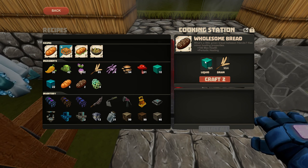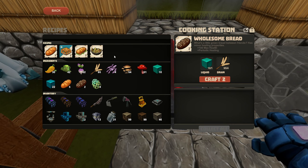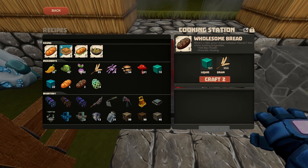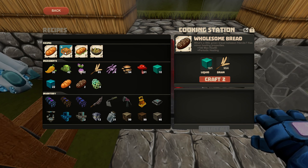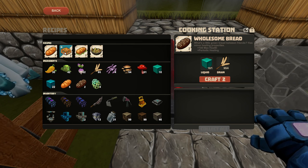For your animals, it doesn't matter. The animals don't care what kind of bread you give them. And most of them don't care about the type either — if they want pie, they're going to want pie. There are a few exceptions, obviously, but for the most part, pie is pie and it's all good.